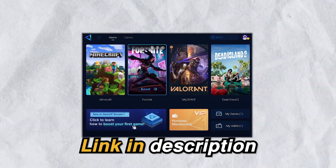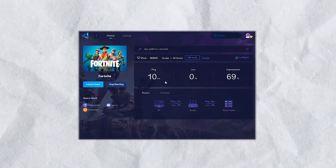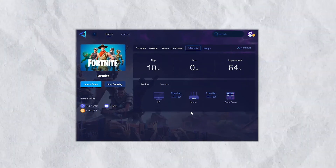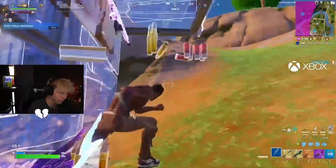But quickly, if you want zero ping in any game that you play, then check out the Gear Up Booster from the link in the description, as it provides you with the optimal network routes giving you zero ping and packet loss in every game. Go ahead and download the Gear Up Booster now. It's also used by many pro players in Fortnite such as Asian Jeff, Day and Miro, so you don't have to worry about being banned.